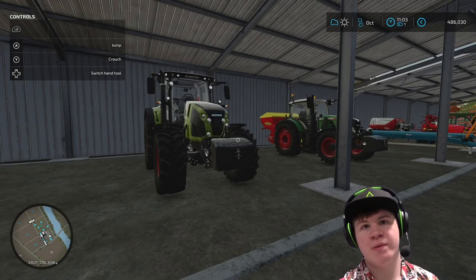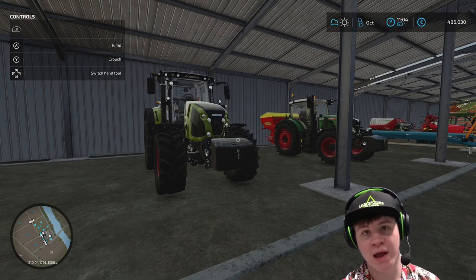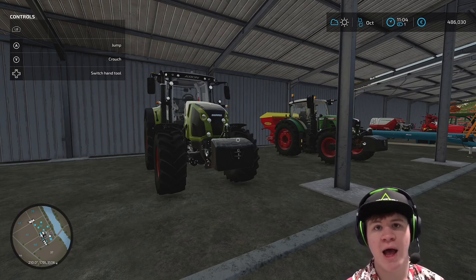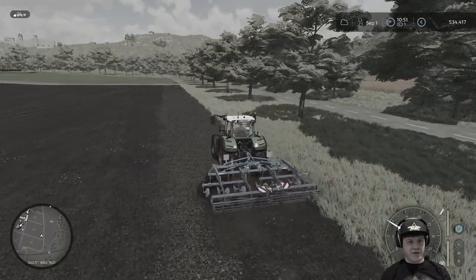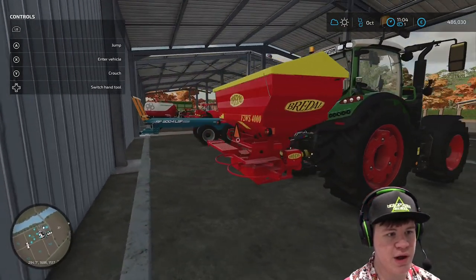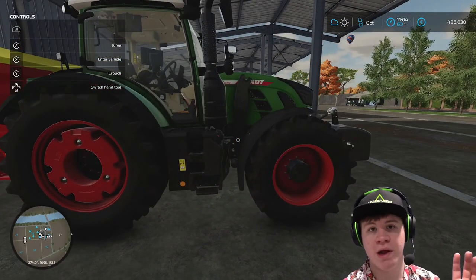Welcome back to Farming Sim 22 everybody. Today we are continuing episode two of our let's play series. If you haven't seen the previous episode, I'll leave a link in the description to a playlist. Also, there's a farm speed build that we're going to be playing on. A quick recap from the last episode: we went ahead and harvested all our potatoes using a potato harvesting machine, and we also managed to cultivate the ground so it is ready for tilling today. Because it's ready for tilling, I've gone ahead and purchased a till spreader - not just rented it - it wasn't too expensive, and I've gone ahead and filled it up with till.